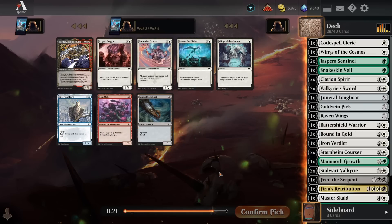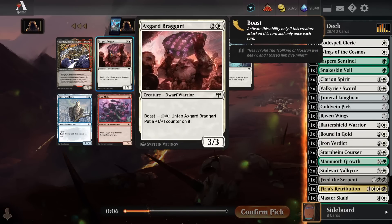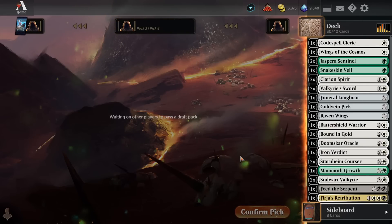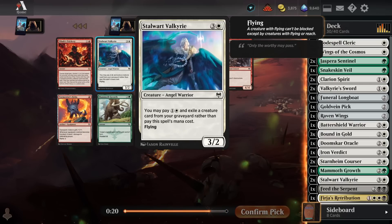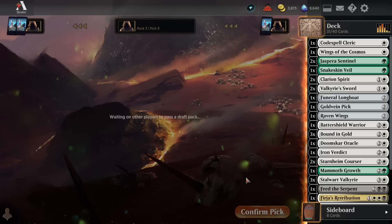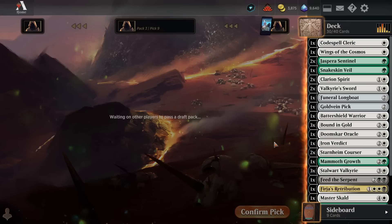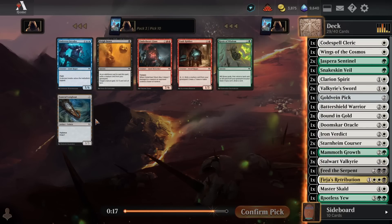Wings of the Cosmos is fine. I'm still super low on creatures — 13, and I'm probably cutting one or two. Both of these creatures are very filler, but I feel low on creatures, so I'll take the Doomscar Oracle. About 15 is what you want for an aggro deck, and we're likely an aggro deck here with all these Clarion Spirits. Very happy to see a pick-9 Stalwart Valkyrie — that will be tremendously helpful. At this point with all these Valkyries and Angels, we can probably just cut Raven Wings and play Natural Flyers mostly. Probably cut Longboat as well — play natural creatures over vehicles.